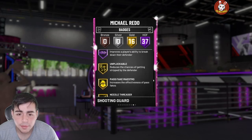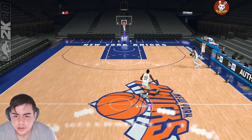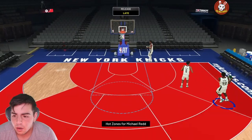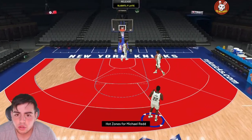I'm super hyped to use him. Let's get a freestyle and check out his jump shot — hopefully he's good. Let's see his hot zones. His release is going to be money, he's going to green — the release looks super quick.